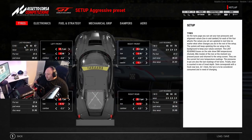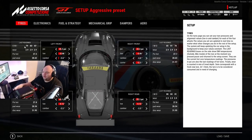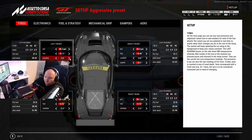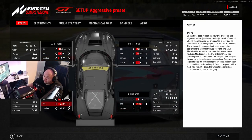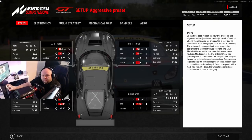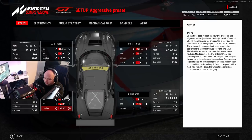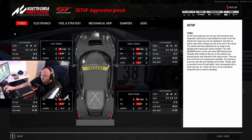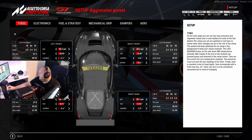In colder conditions you can get away with - especially with the Ferrari - running a little bit more toe on the front and a little bit more camber to generate a little bit more heat. But in very hot conditions you're going to have to reduce this, because with this tire model if the tires overheat the car is undrivable. So in hotter conditions reduce the toe and camber a little bit and make sure you keep those tires in check, because overheated tires start blistering - you're going to be losing a second, maybe three quarters of a second a lap.